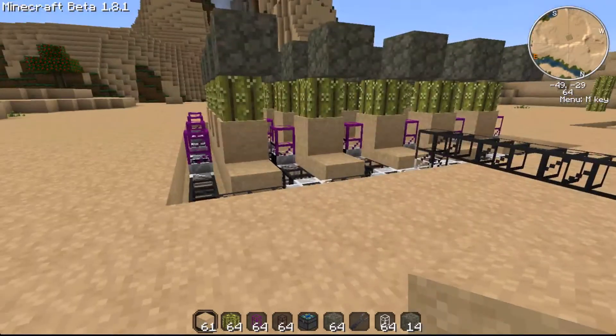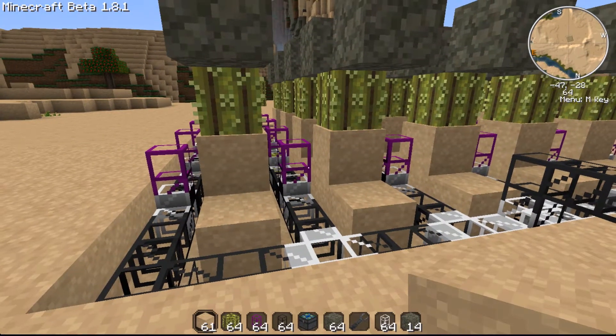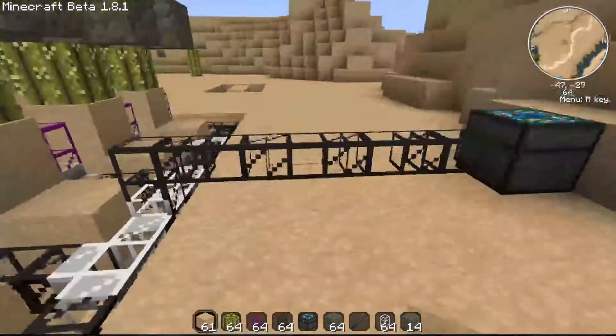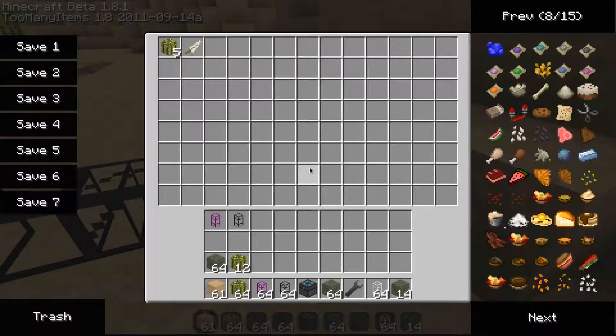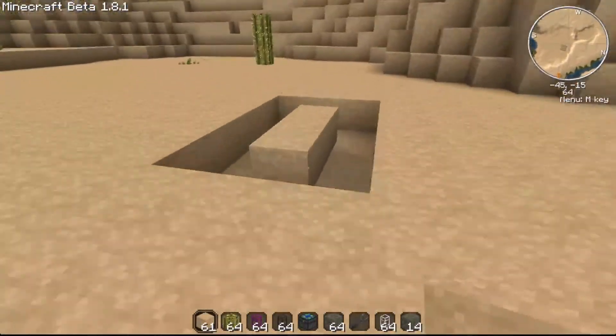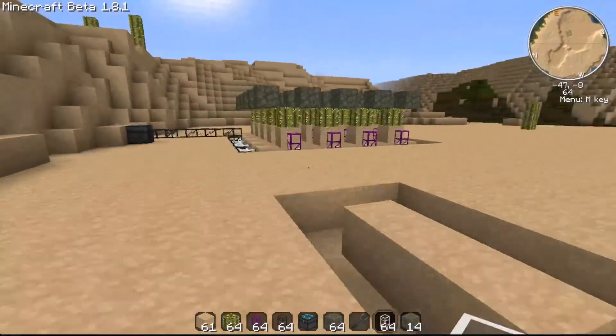Hey guys, this is Tom from Swiss Gaming Team and today I'm going to show you how to build a cacti farm using Buildcraft obsidian pipes, iron pipes, and the Equivalent Exchange alchemical chest. This can always be found in the Technic Pack video that I've done — just check out my channel if you want to find more.